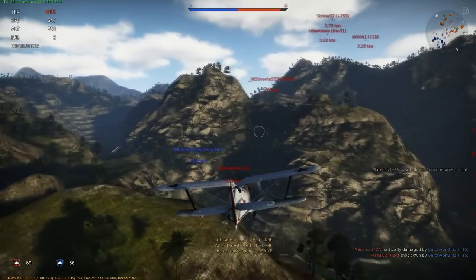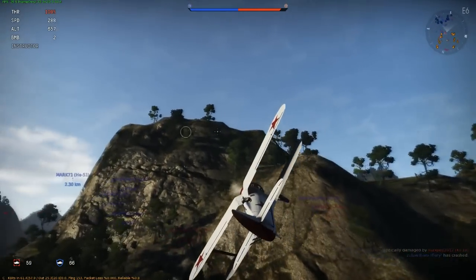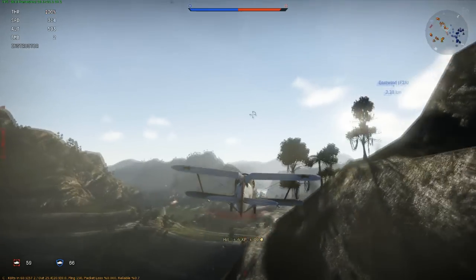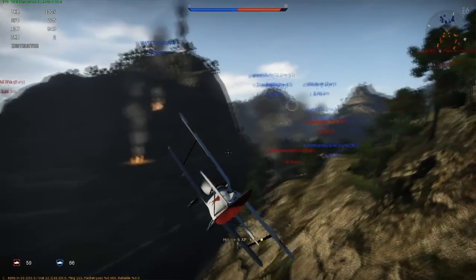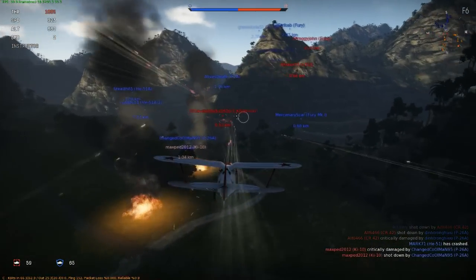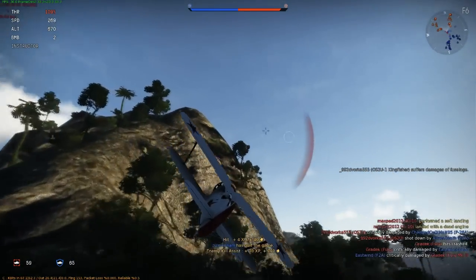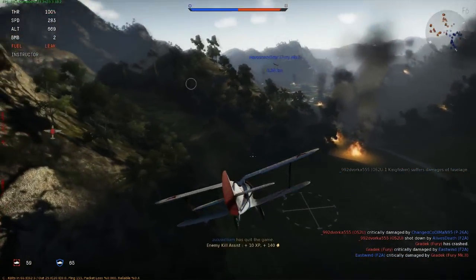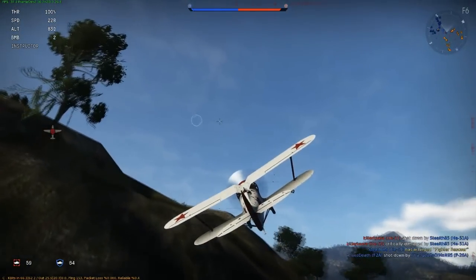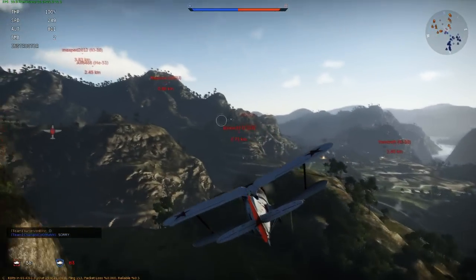I may be getting shot at so what we are going to do is dive below this cliff. I hear some fire behind me but I am not seeing any tracers going by me. Got to pull up - if you don't pull up early enough you will basically run into each other, and there is nothing more frustrating than that. I did some critical damage to his fuselage. The middle part of my aircraft is flashing red - that is not the worst thing that could happen but it is close. Trying to skim some rice paddy roofs.